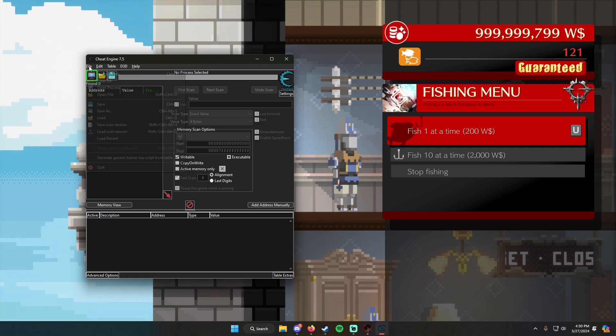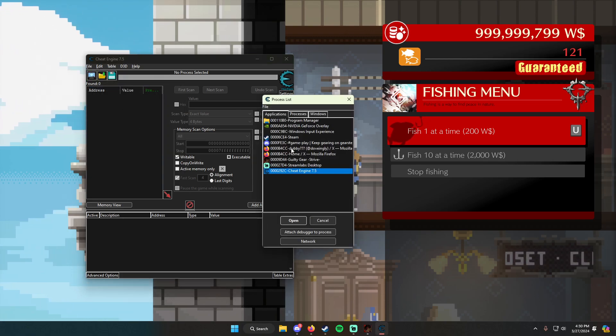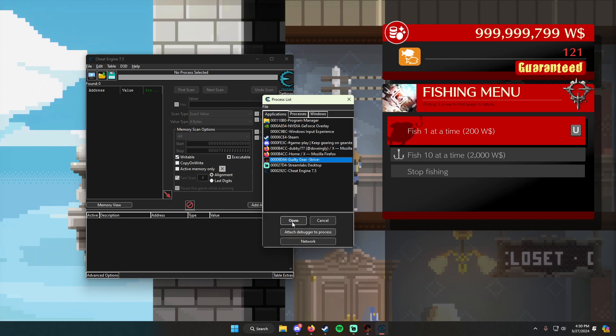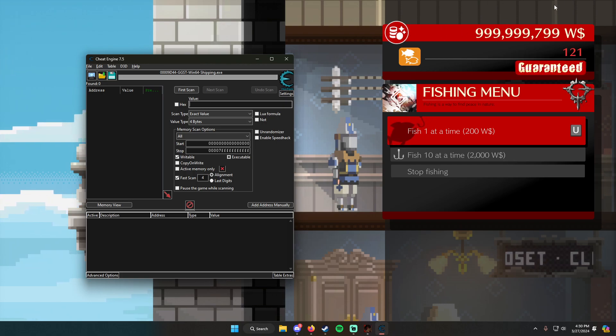Now we're going to open up Cheat Engine. Go to File, Open Process. Cheat Engine has been running really slow for me. Go to Guilty Gear Strive on the list of things you have open on your computer. Now it will only be checking Guilty Gear Strive. Go to the value field and type the number of world dollars you have right now.